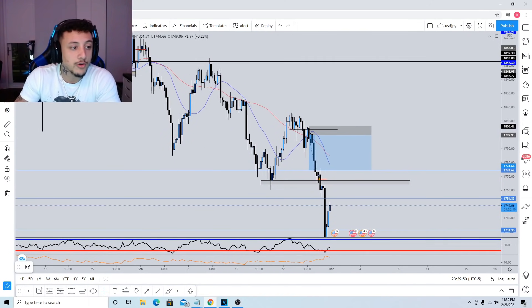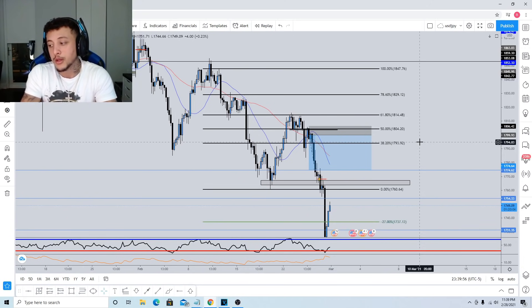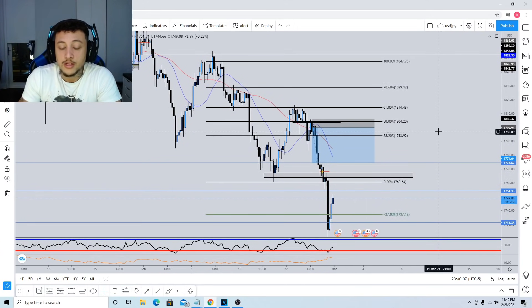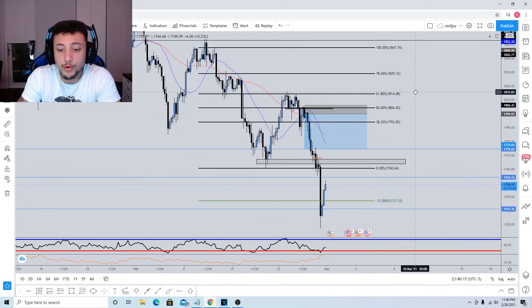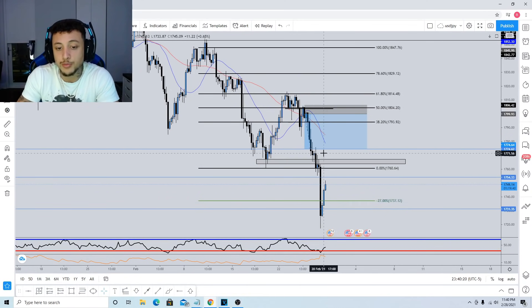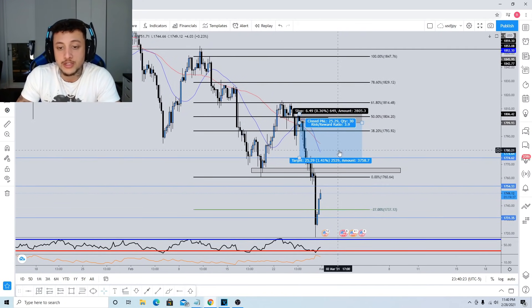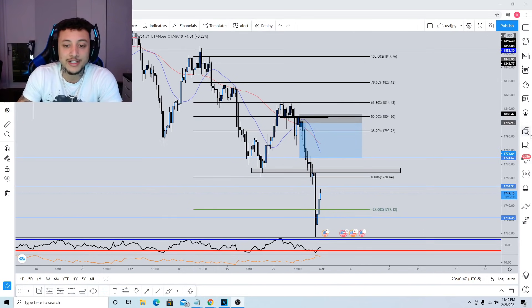What I like to do is measure the type of pullback. Fibonacci isn't some mystical magical tool that tells you exactly where to get in and out — we simply use Fibonacci retracement to measure how far price has pulled back. After you determine the trend on the higher time frames, you want to determine if price has given you a pullback. If it hasn't, wait for the pullback — you don't want to randomly go short in the middle of an impulse because that's a higher risk trade.